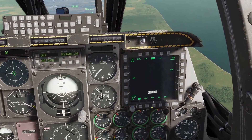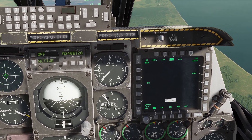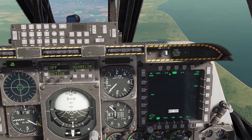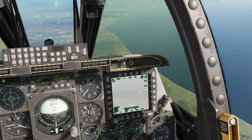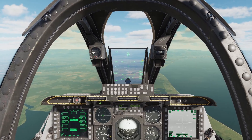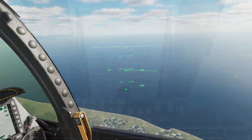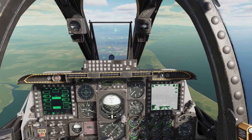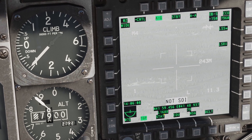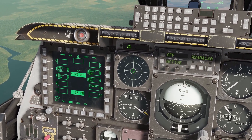To see our TGP we can come over to here on the right MFCD if you have the TGP selected - this will display the targeting pod's camera. You can change between air-to-air and air-to-ground mode here; 99% of the time you want to be in air-to-ground mode. We've got our camera activated and pointing ahead of us. We can see where it's pointing with this little diamond on our HUD - that is where the TGP is pointing and it will continuously update. On the TGP screen we've got the laser currently set to 1688, matching our inputted laser codes.